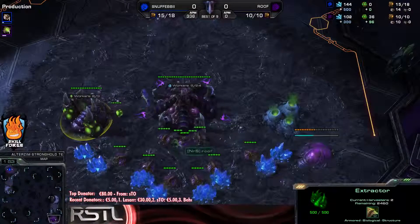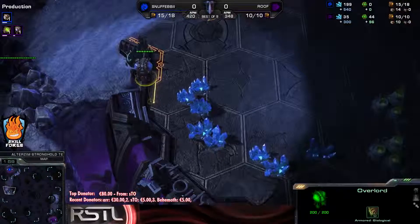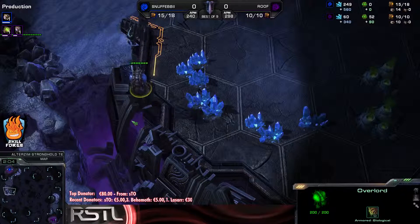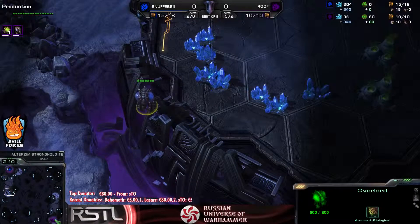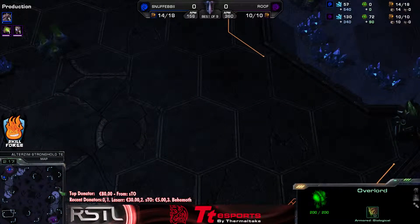Normally the first scouting moment, if there are cross positions, is of course that the overlords will spot each other in the bottom left or bottom right depending on where the players are actually spawning. But with that overlord for Roof being very much delayed, it's going to be a while before they cross paths in that bottom left hand corner.